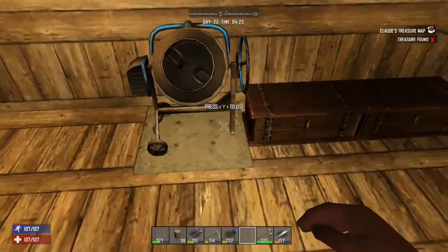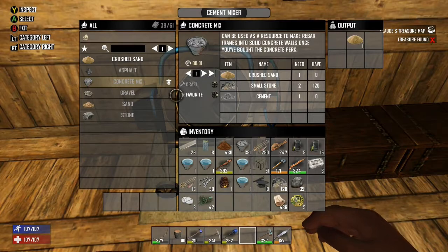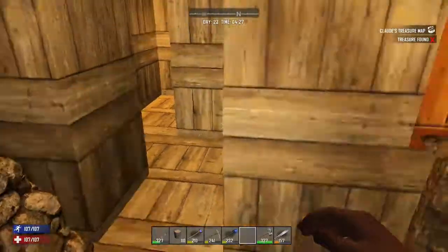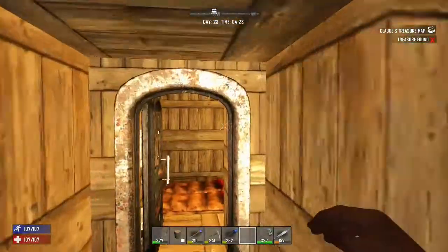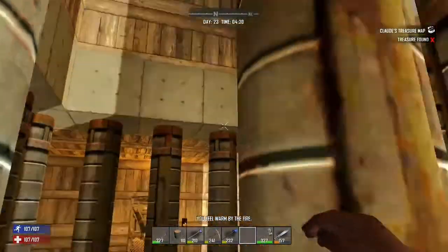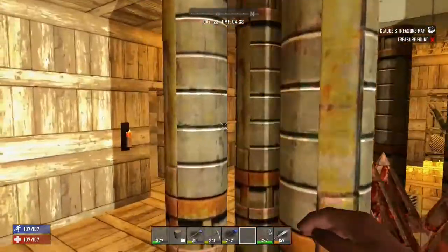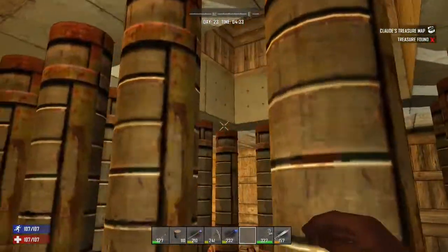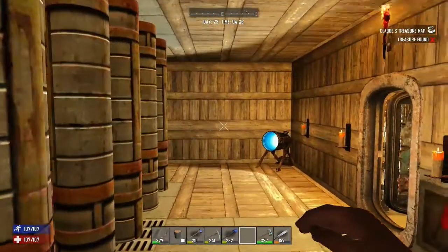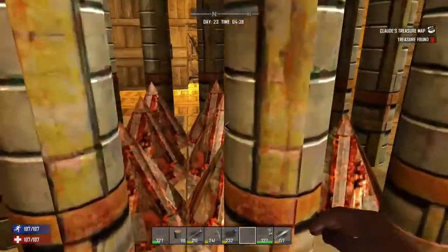Once you get all those pieces, you can build a cement mixer, which lets you make concrete mix. You have to learn it just like steel, but it's definitely an important thing to learn. Then you can make a really defendable base, and once you have that set up, you can basically survive indefinitely. The fourth set of seven days is the hardest, and then it kind of resets back to normal difficulty, and you can survive indefinitely from there.